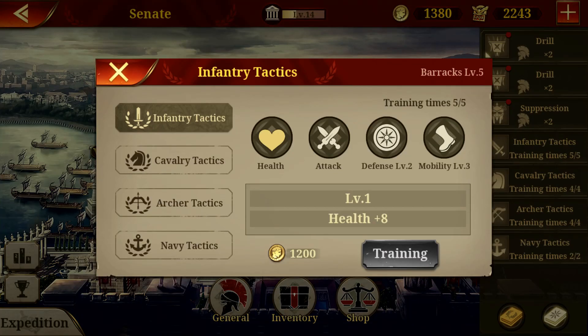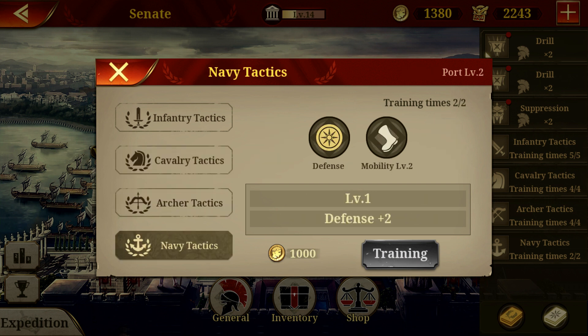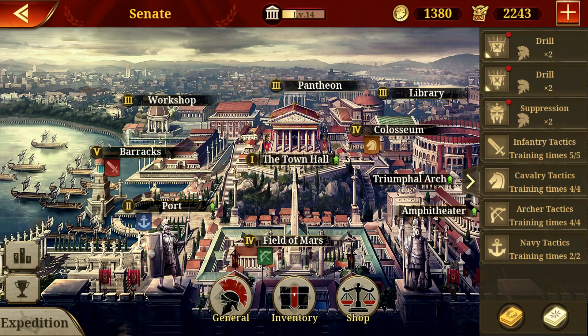You could get tactical training when you have upgraded the corresponding buildings. This is used to strengthen all the units. You will get one training for units once the building goes up one level.